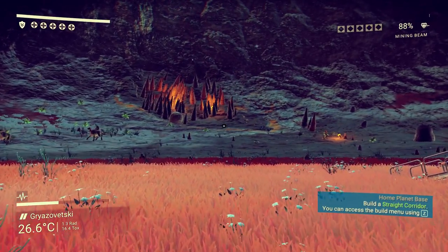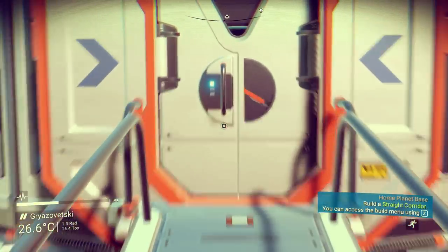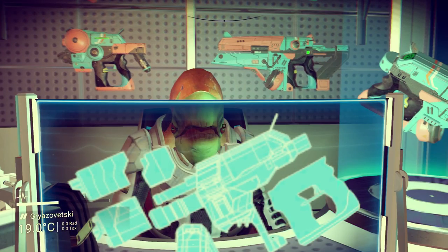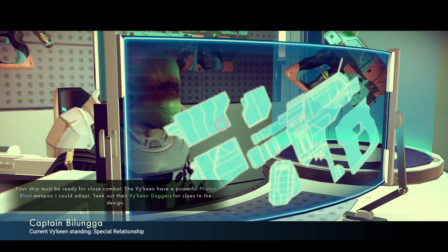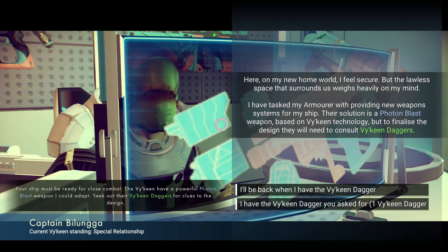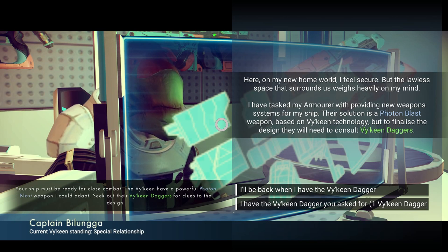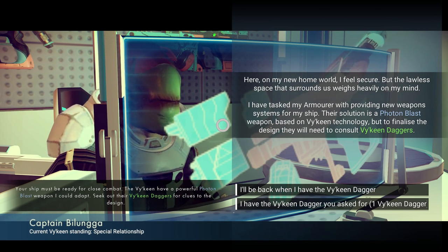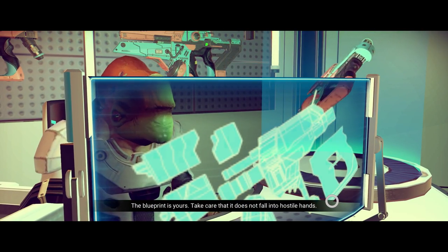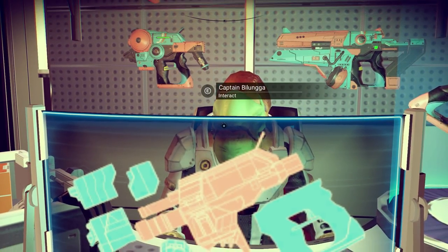I won't be using those upgrades myself because they take up room in my ship and I want that room for inventory space. Anyway, the first quest is a very easy one — I already did it. You just need a Vakien Dagger. If you don't find one, it's all about RNG. You can check boxes on planets, buy it from vendors, or buy it from pilots landing at the space station. Turn it in and you get the Photon Blast blueprint.